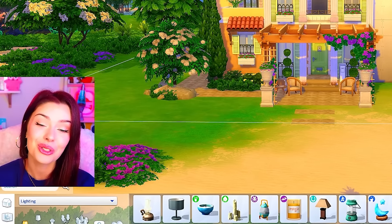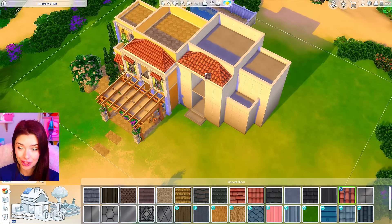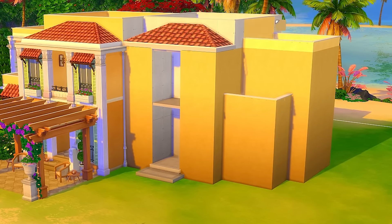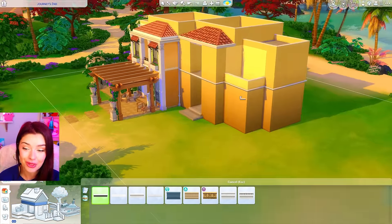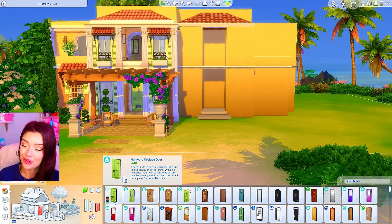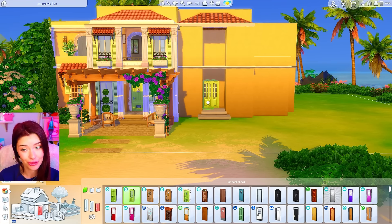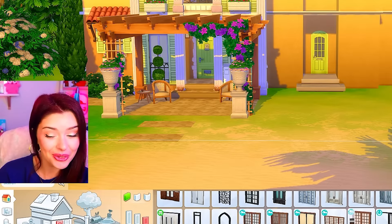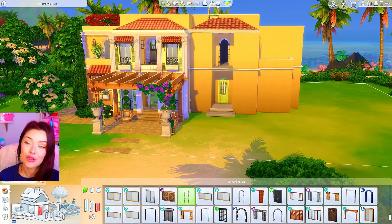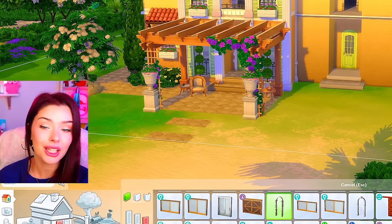Now that we have the left side figured out for the outside, let's go to the right and try to mimic it. For the roof paint I know we have a similar one from Jungle Adventure, and for wallpaper I think I can match it with this one from the Oasis Courtyard Kit. I can't use the same trim so I have to use a different one. For doors - I didn't use either of these Cottage Living ones in green already, so I can take this one for my front door. For the archways, it's not exactly the same but we can try this one from Base Game - it's got stone, it's not as big, but I think it'll work.